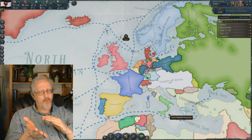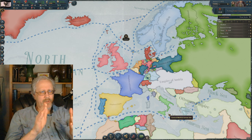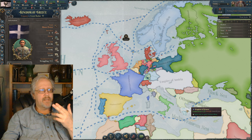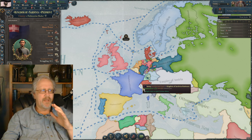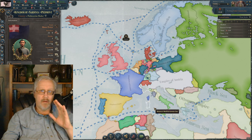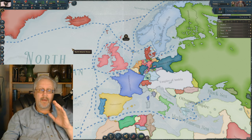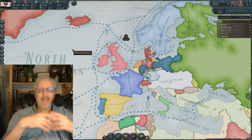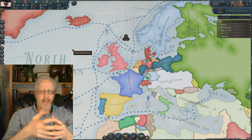Greece is a nice comparison to Sardinia-Piedmont. Both look about the same in terms of area, but Greece has got less than one million population. Sardinia-Piedmont has got about three and a half million population. There's a clear difference between the two. Sardinia-Piedmont having more people and more technology puts it further ahead.